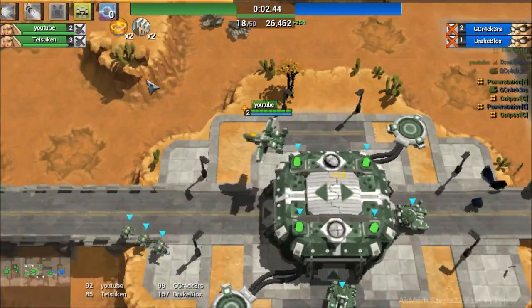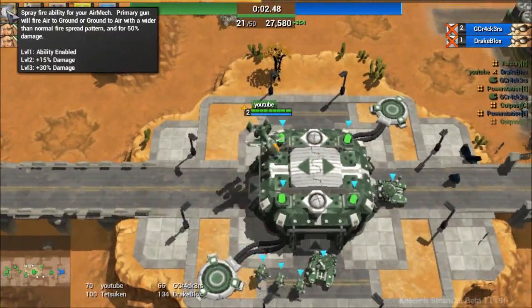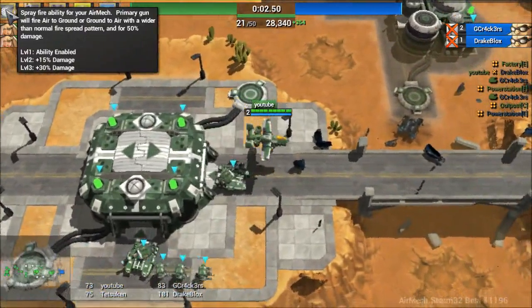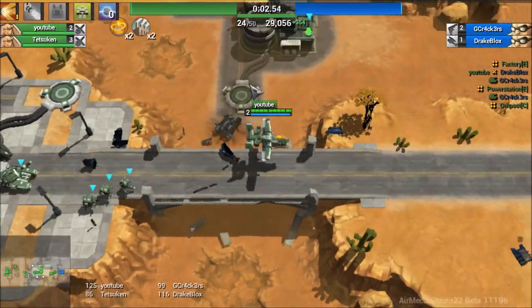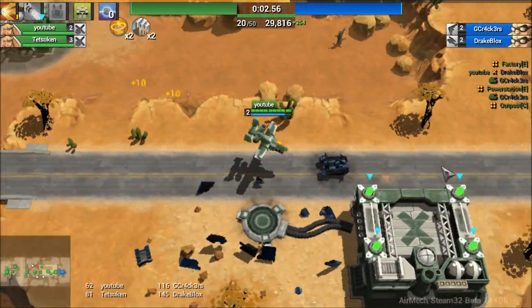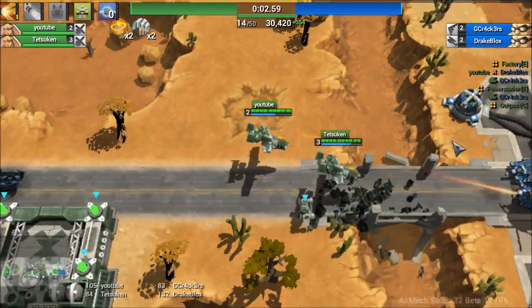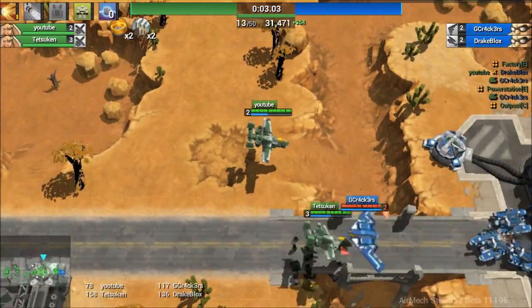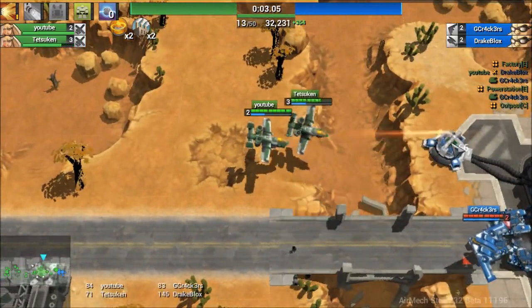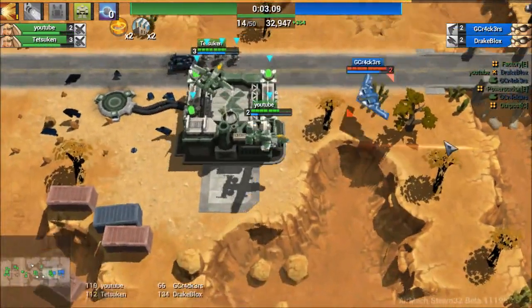I'm on level two now. Ryan said that he spent his ability on the spray fire ability, so I'm going to do that. And I can shoot from air to ground — right, like that. Kind of cool. And see, right now we can kill these tanks or that money maker and we won't even get hit — other than the air mechs.